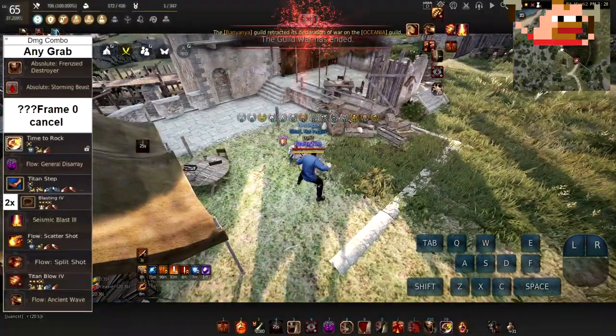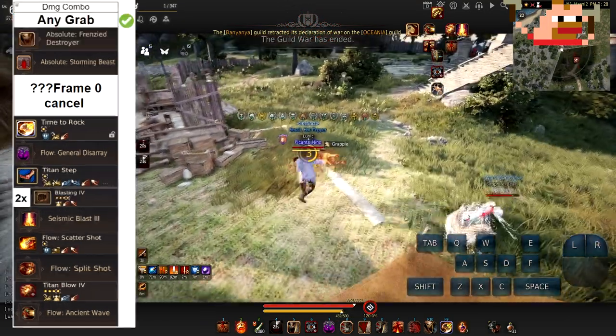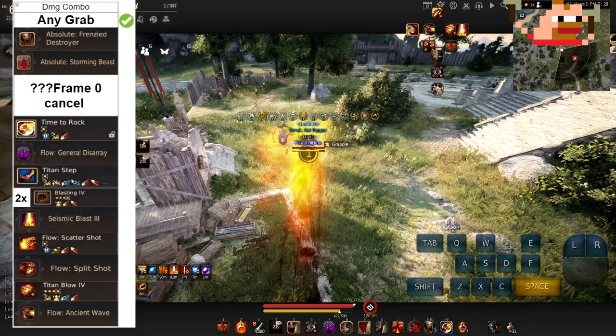Step one of the combo is just to do any grab — any grab works, no attack speed needed, pre-stack. Just any grab. Step two is Friendly Sure Stomp combo for the added damage. Pretty standard.